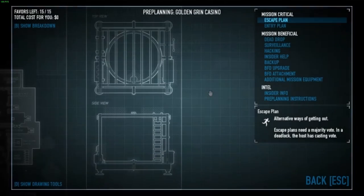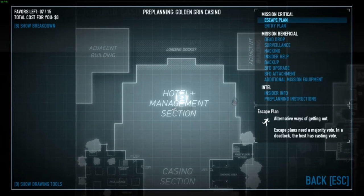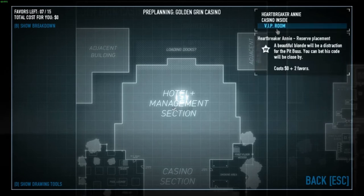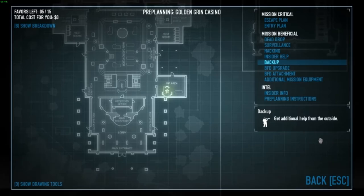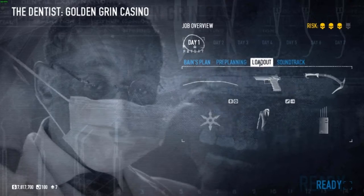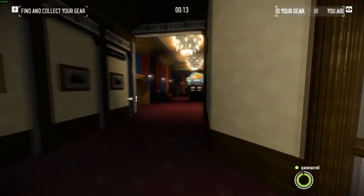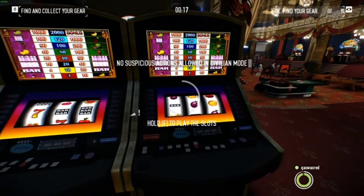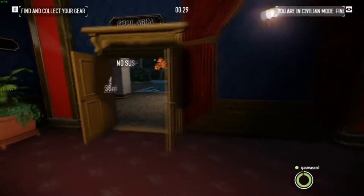Welcome to me solo stealthing a heist. I'm playing Payday again because I like it. Today's episode I'm doing the Golden Grain Casino on Overkill difficulty. These are my weapons - I'm using them just to test their luck. Let's quickly play one round of slots. Looks like I'm unlucky. Forget it.